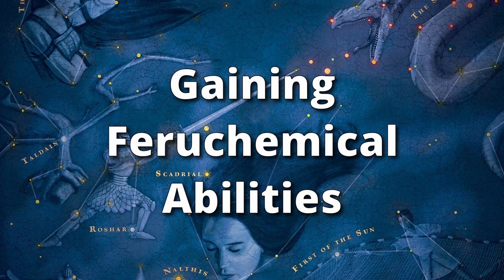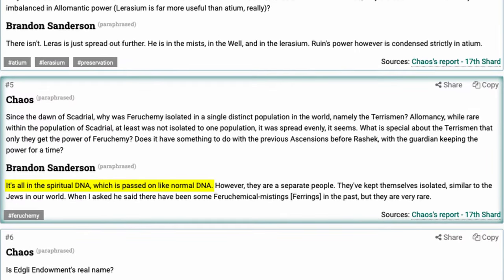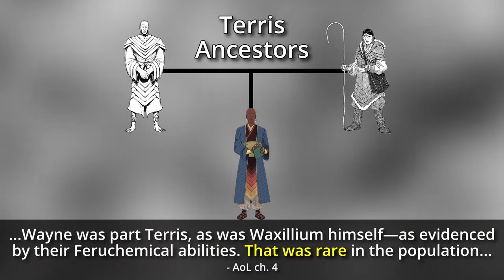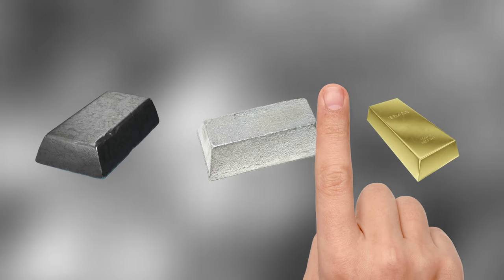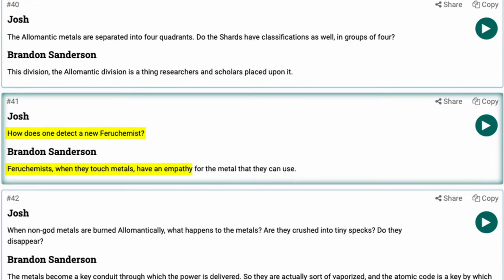The most common way to gain Feruchemical abilities is to simply be born with them. Feruchemy is a spiritually hereditary trait, meaning that it's passed on through spiritual DNA. A person has to have Terris ancestors to have the chance of being born with Feruchemy, though even then it's extremely rare. It's pretty easy for an individual to find out if they have Feruchemical abilities — they just need to go around touching a bunch of different metals. If they can use a metal Feruchemically, they'll feel a kind of empathy for that metal when touching it.